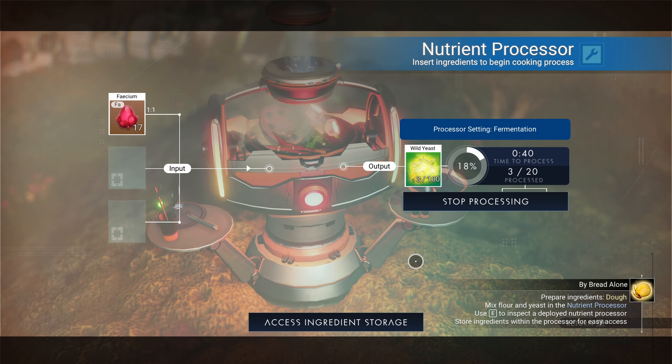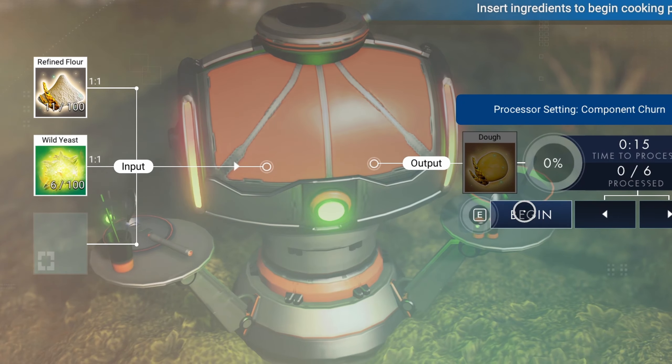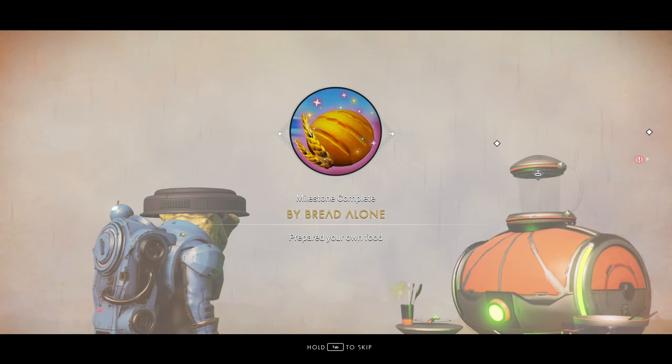Process Heptiploit wheat you find on planets into Flora, and Phyestrum you get from quests into Wild East. Combine them to get dough, then process it to get bread and finish the My Bread Alone milestone.